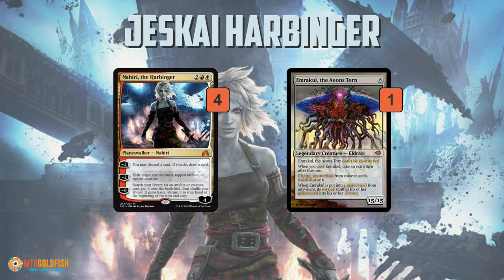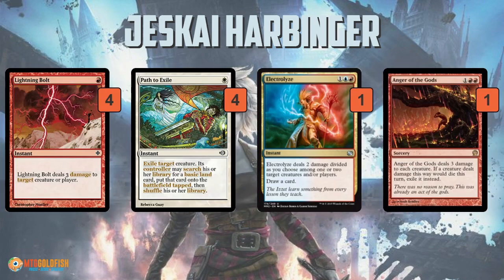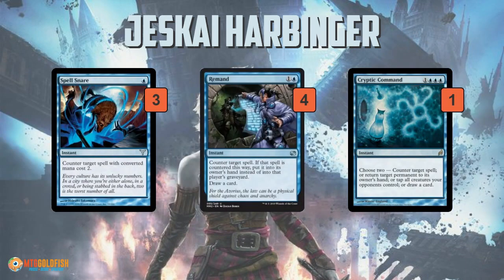So that's the plan: stall out, stall out, stall out, draw a bunch of cards using things like Ancestral Vision and Serum Visions just to search through your library and find what you need. Kill everything with Lightning Bolts, Path to Exile, Electrolyze, and Anger of the Gods, then counter some stuff with Spell Snares, Remands, and Cryptic Commands.